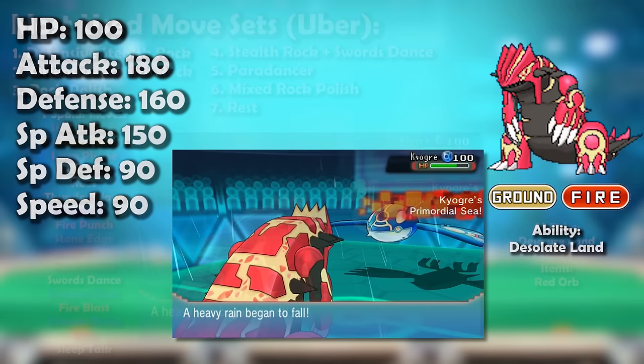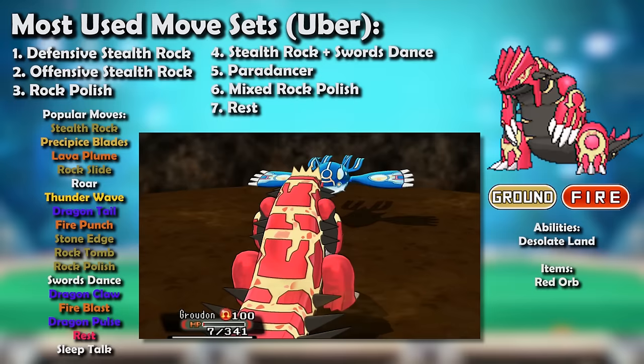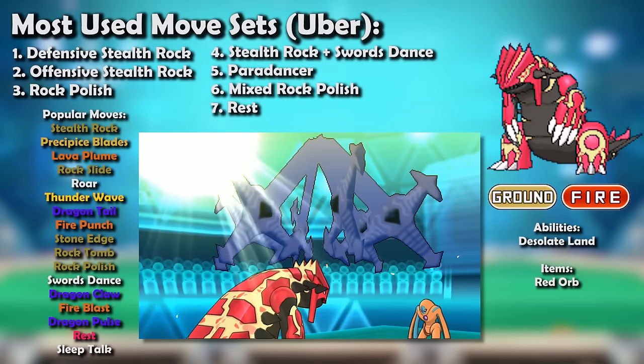Of course, if Kyogre switched into Primal Groudon, it had to run away — Primal Kyogre's Defense stat did not enjoy the new Precipice Blades, even more than its previous iterations had not enjoyed Earthquake. Kyogre did sometimes run physical sets with Earthquake to lure in and smack Groudon on its new Ground weakness. Speaking of Precipice Blades, Groudon gained this stronger alternative to Earthquake which, while bemoaned for its accuracy, made even Arceus quake in its boots, especially since Primal Groudon's already colossal Attack had jumped to absolutely staggering levels — after a Swords Dance, its Attack stat is over a thousand.